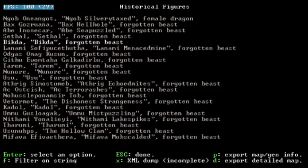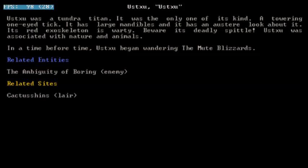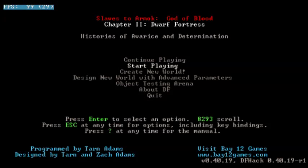Let's see where the Tundra Titan is. There it is — let's see what the Tundra Titan's been up to. Not much. It's the only one of its kind: a towering one-eyed tick with large mandibles and a red warty exoskeleton. Beware its spittle. It's associated with nature and animals, and it's been wandering the Mute Blizzards since a time before time — which was five years ago. That's a quick look at our legends, and we will find out where we want to settle next.